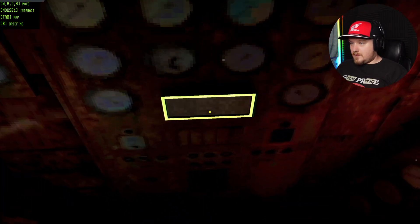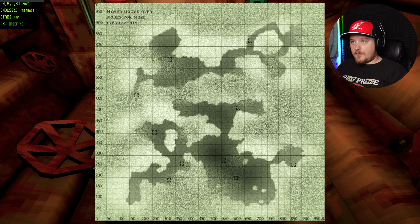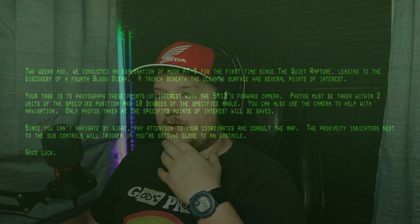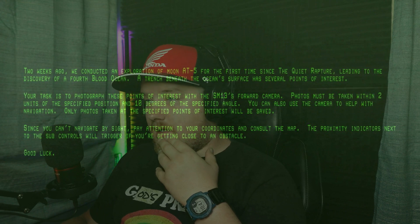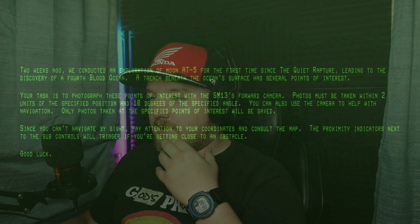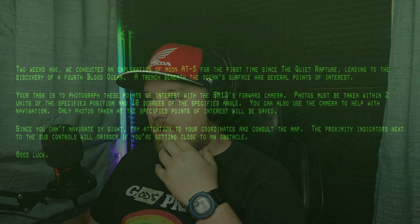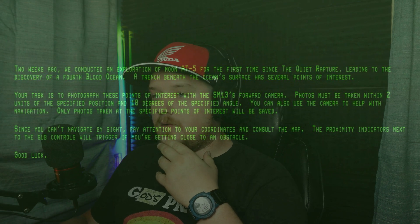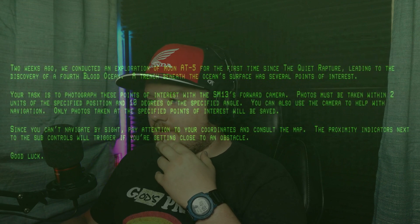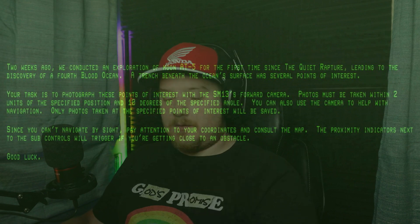Alright, checking the map. Two weeks ago we conducted an exploration of a moon at A-5 for the first time since the Quiet Rapture, leading to the discovery of a fourth blood ocean. A trench beneath the ocean surface has several points of interest. Your task is to photograph these points of interest with the SM-13's forward camera. Photos must be taken within two units of specified position and 10 degrees of the specified angle. Pay attention to your coordinates and consult the map — the proximity indicator next to the sub controls will trigger if you are getting close to an obstacle. Good luck.